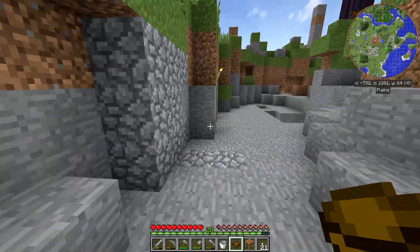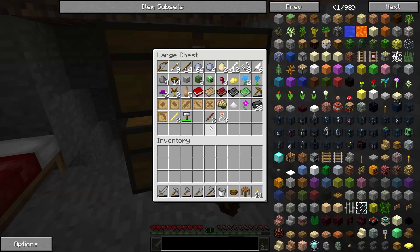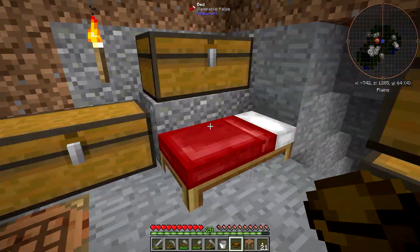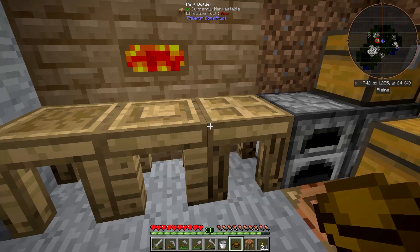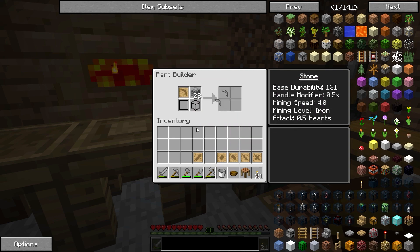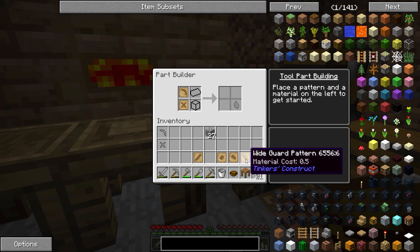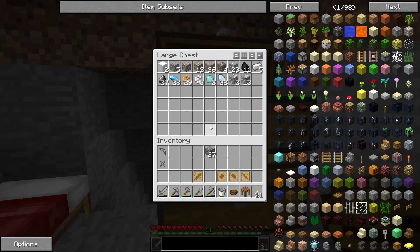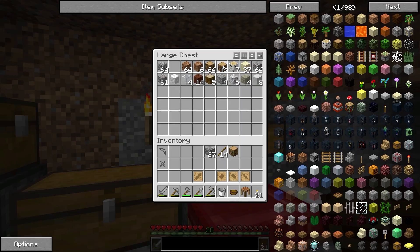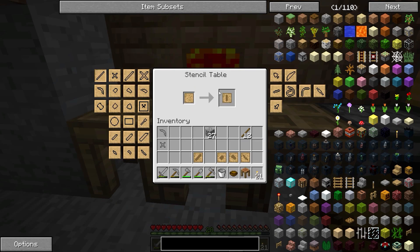We can do that with our current tool station. First, we need to make ingot casts. Let's grab our cobble and our stencils. First and foremost, let's make ourselves a stone pickaxe head and a stone binding. I don't have a tool rod pattern, so I'll make that real quick — stencils, tool rod. And I'll just put that right here. I'll also want to make a sword. I think that's pretty much all I need right now; I'll upgrade more as we go.